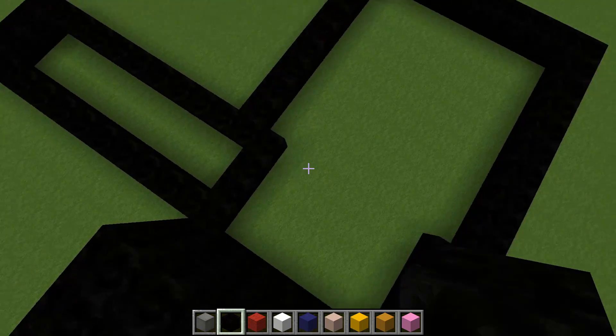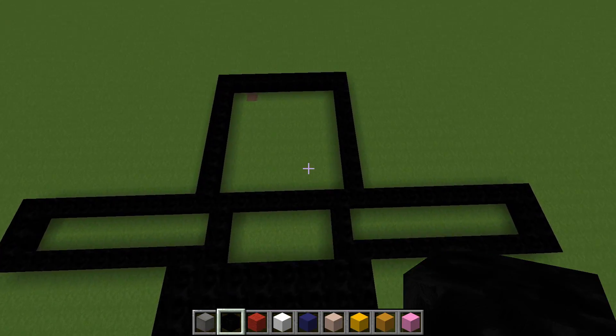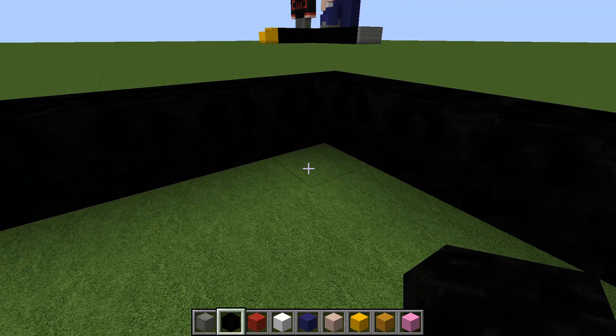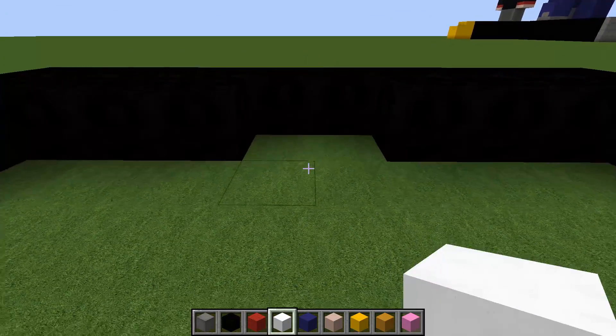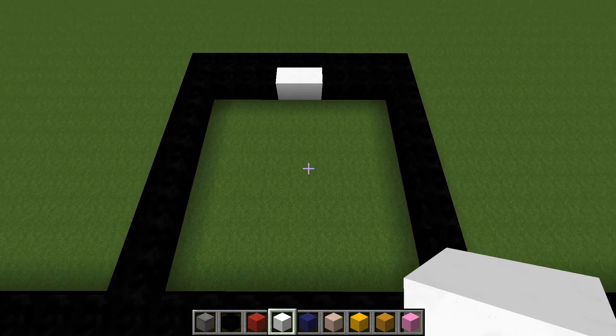If you like, you can connect up this section. Come down to this corner and place three black concrete blocks in the corner, do the same on the other side, and then place two blocks of white concrete in the center — it should look something like that.